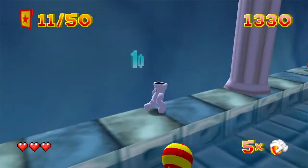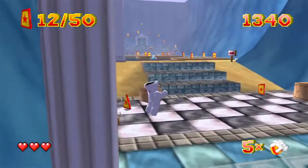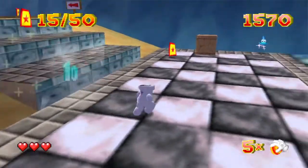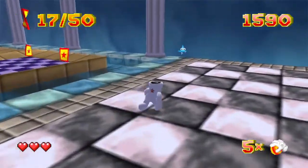You know what, I'm just gonna get off the ball and I'll just get the Garabs on my own. Left trigger will allow me to do the ground pound. It's gonna be very helpful against certain enemies and certain switches too.